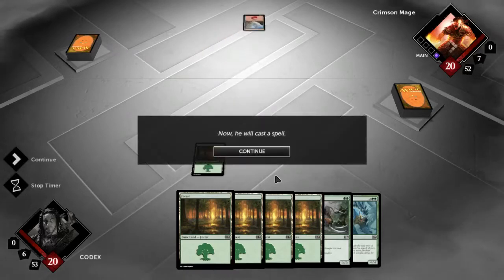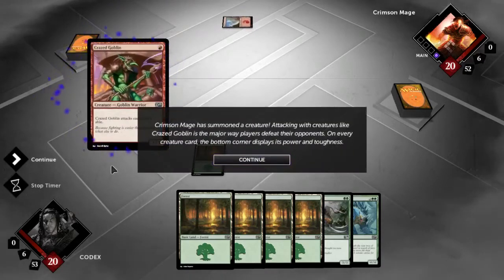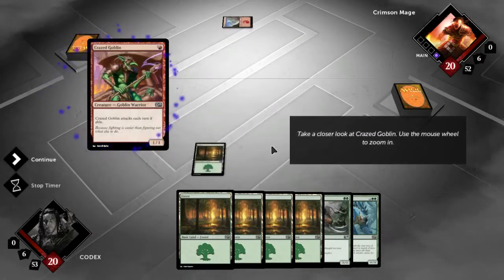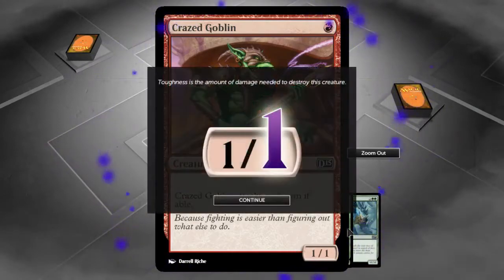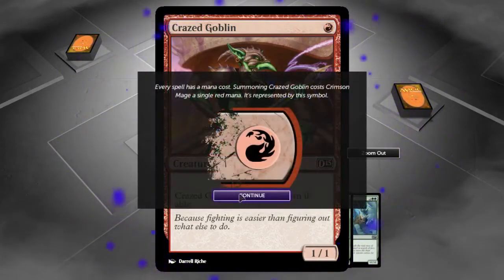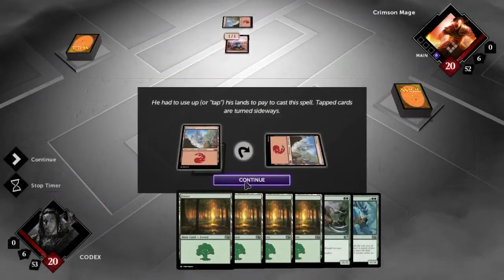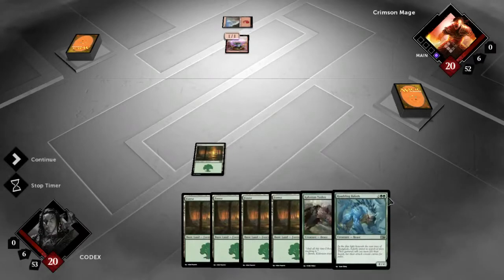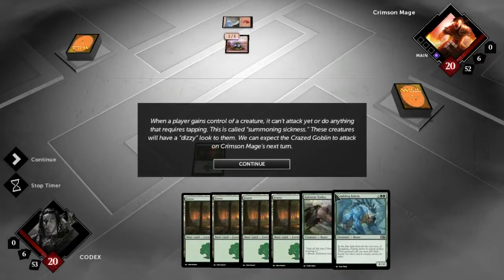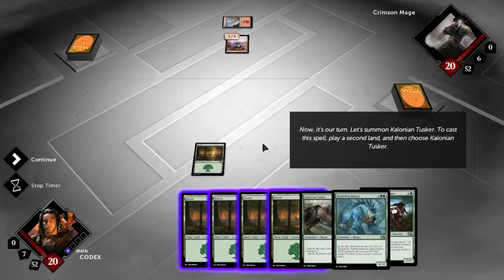So it's his turn — he's gonna play a land card. Land cards are pretty much your resources, and you need resources in order to use other useful cards, such as minions or spells. This creature needs two green land cards and two of any other type. This is called Summoning Sickness — he can't attack right away, he needs to wait one turn after summoning.